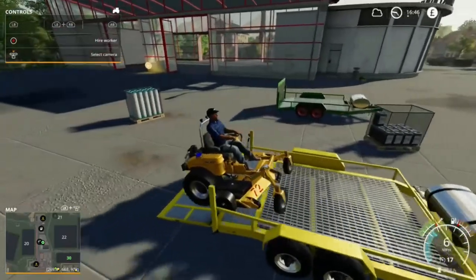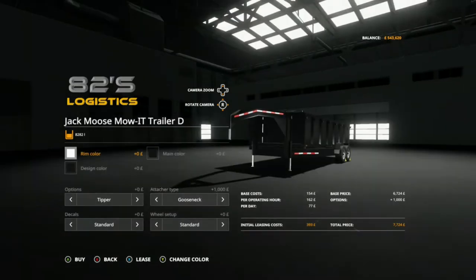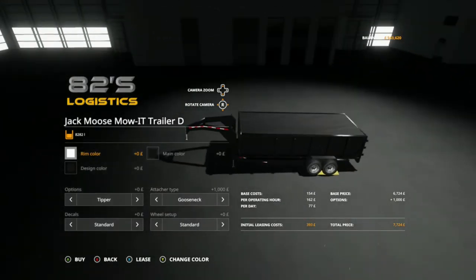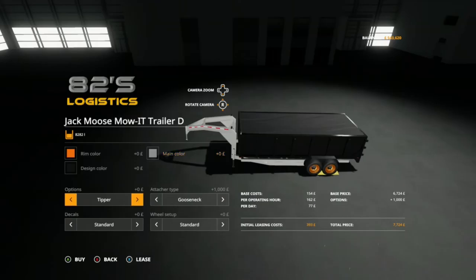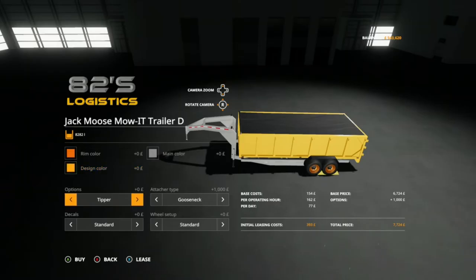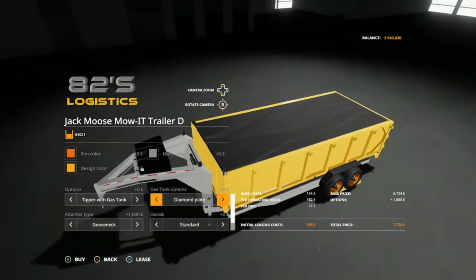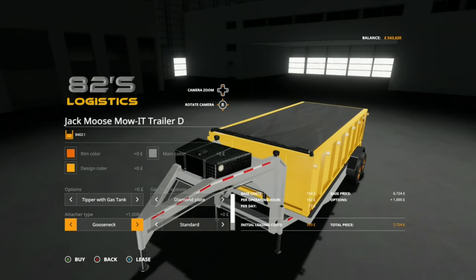Perfect fit. And then Trailer D has a cover on it — it says it's a tipper or tipper with gas tank. Again gooseneck or bumper pull options, paint it any colour you want, change the wheels. I don't think you can change the colour of the cover — I think the cover just stays black.